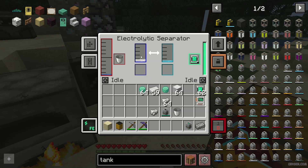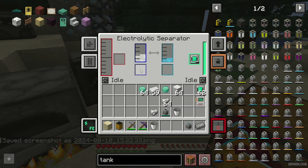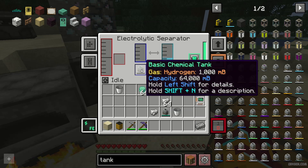We receive oxygen and hydrogen from the water bucket. As you can see, from one water bucket we receive one bucket of hydrogen. We cannot place this stuff in a regular bucket — only in a chemical tank.